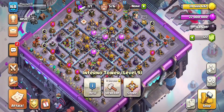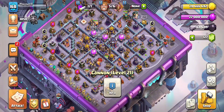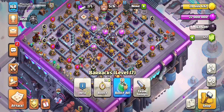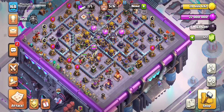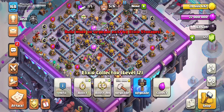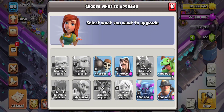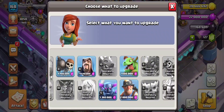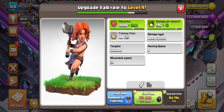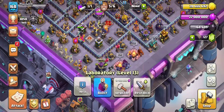Max-level defenses include the Eagle Artillery, the Inferno Tower, some Archer Towers — enough for me to merge them into Multi-Archer Towers — and the Barracks are maxed. The remaining non-maxed buildings are the Gold Mine, Scattershot, and Bomb Tower. There are also some troops that aren't maxed at TH15, but since I don't use them often I'm prioritizing the ones I actively use.